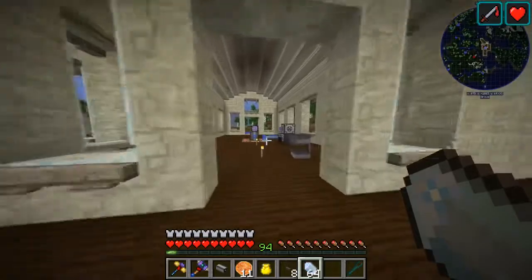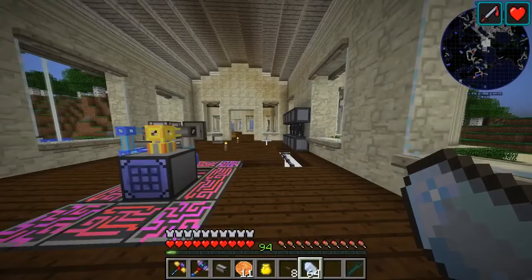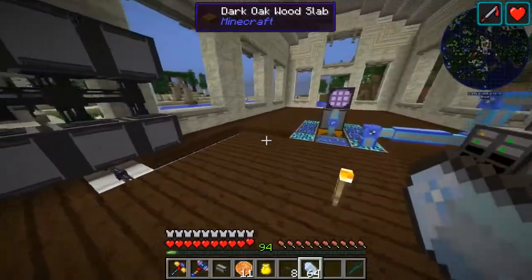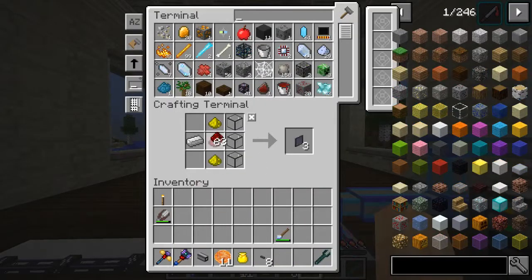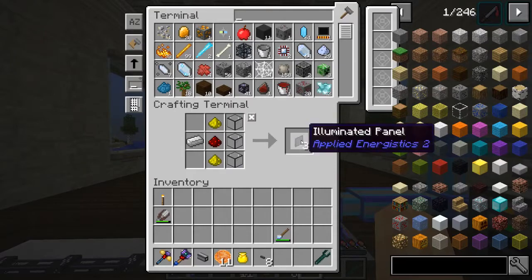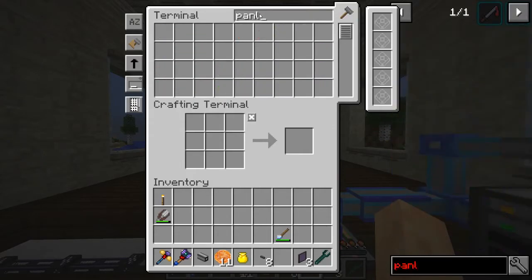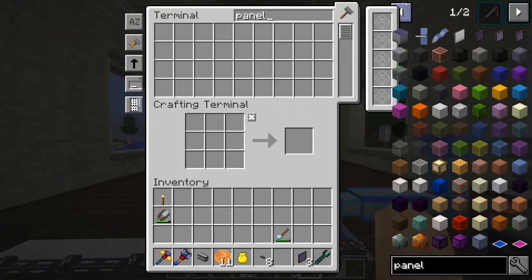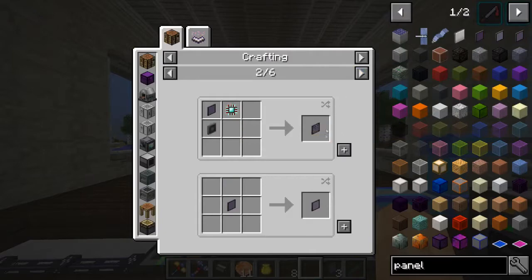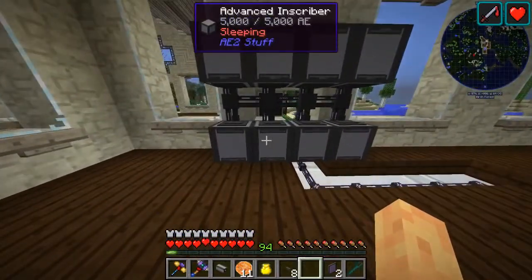Hello everybody and welcome back to another episode. Today we're slowly getting our ME system finalized. We need some more panels, it looks like we need some more quartz glass, and I need more logic processors - great time to show off my automation of inscribers.